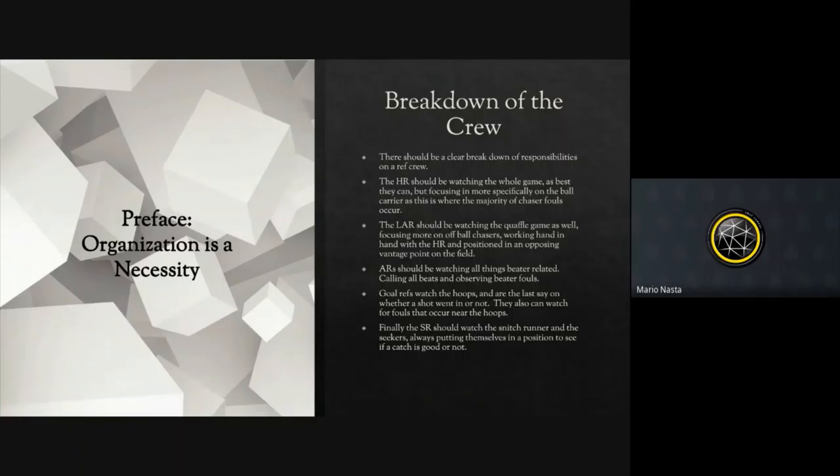Lastly, you've got the snitch ref. They should be watching the snitch — really self-explanatory. They need to put themselves in a position where they can tell if a catch is good or not. They should be leaning on the ARs in the area to advocate a lot of those beat calls so they can focus primarily on the snitch itself. As a snitch ref, most can handle the seekers and snitch runner, but once beaters start entering or battling, it's impossible to watch both. As an AR during snitch pitch, you need to migrate and support your snitch ref as much as possible — it's not their responsibility to ever be calling beats.